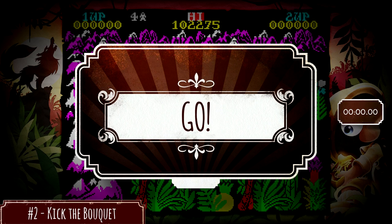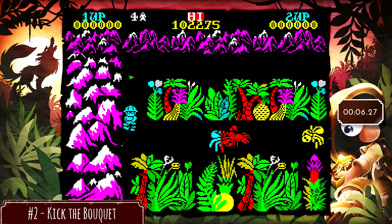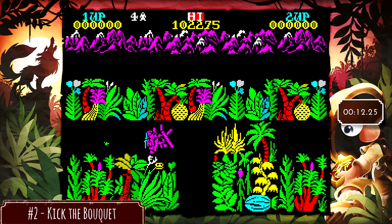Next up, Kick the Bouquet. You just need to find the white flower. You're completely invincible so you don't need to worry about that. You want to look for these little green dots on the ground, but every time I've done this the white flower has been just at the end of this little hallway. Just leave the screen, come back, and there's the white flower.